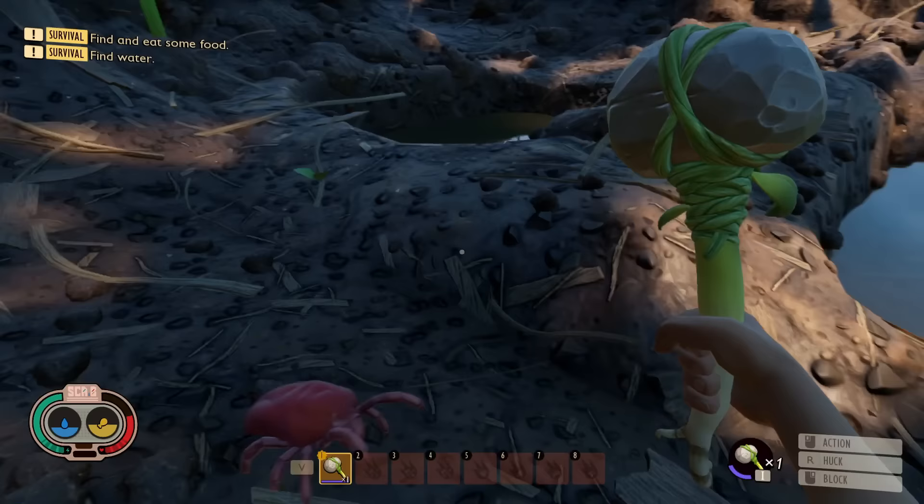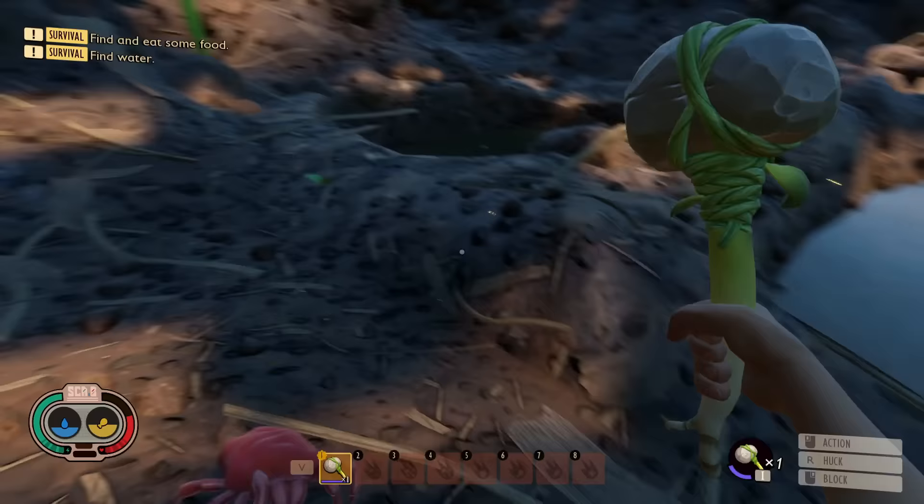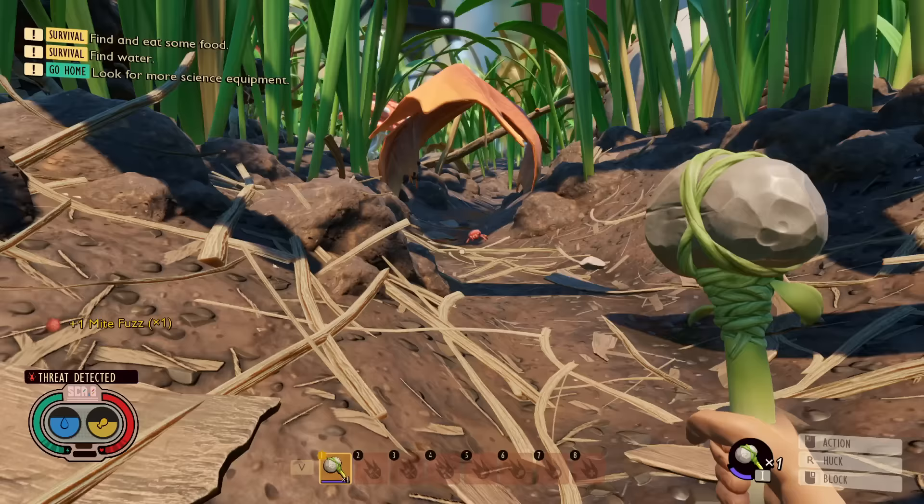All creatures in the game have specific attack patterns — you can learn them and learn how to perfect block each one. Theoretically, you could beat the entire game with no armor if you're good at perfect blocking, though you probably won't manage that at the beginning. Just learn how to perfect block; it'll make your life a lot easier, especially early on when you don't have the best gear and you're fighting tough enemies.